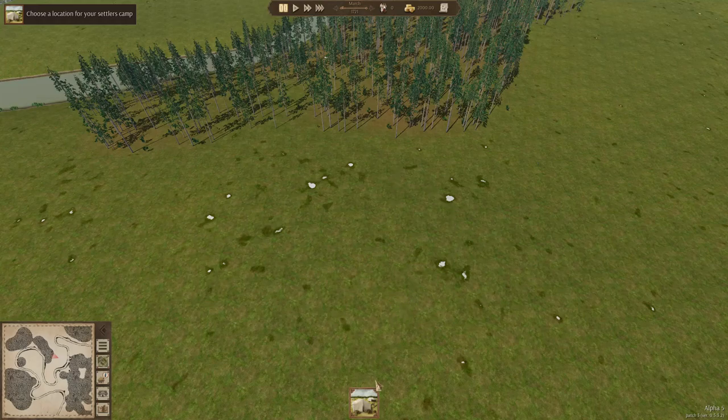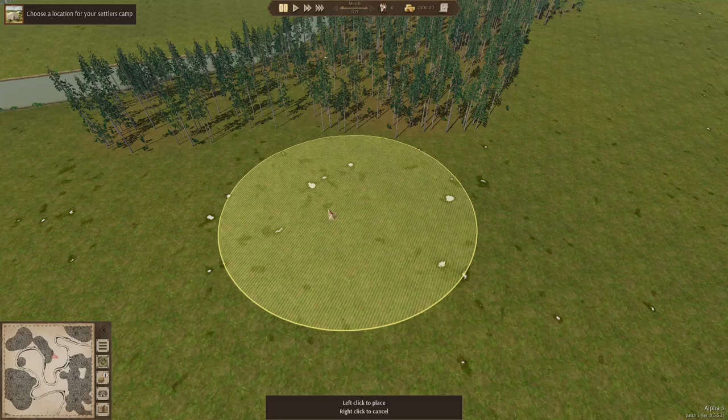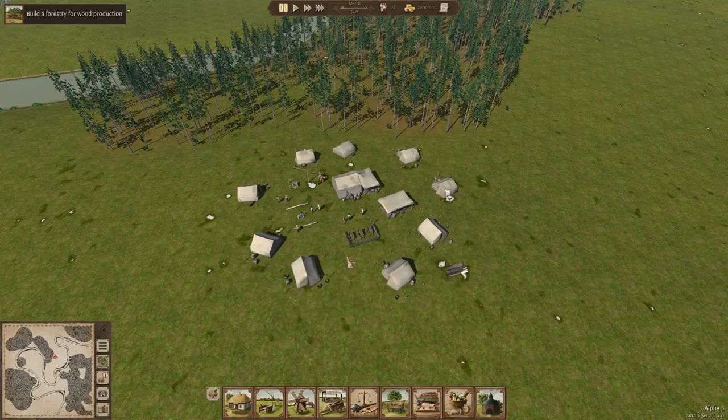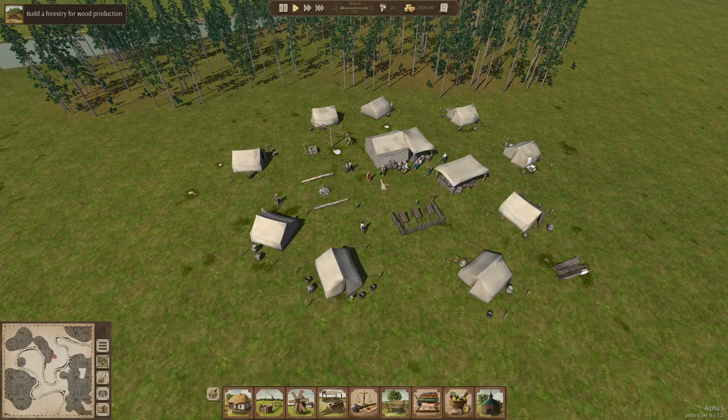Before we can dive into all the different food sources and all the different types of food that we can get, we first have to get to know how much food we're actually going to need. So here we have all our villagers - we see little kids, we see adults - but how much food will they use?